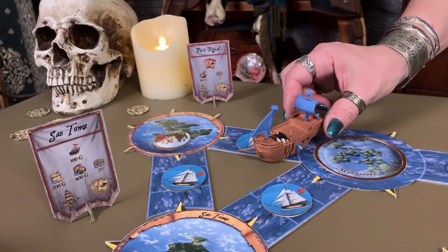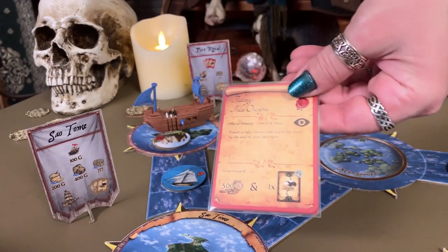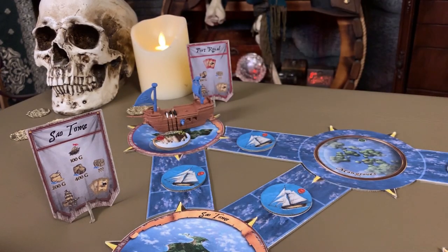Missions. When in Port Royal, perform this action to draw the top three mission cards. Keep your favorite and send the others to the bottom of the deck. Official missions go straight to your player mat for all to see — you're far too transparent, mate. But if it's unofficial, it hides in your hand. You'll know these by the closed eye icon. Honor systems, scallywags! When you complete a mission, reveal it. Prove it. Then tuck it away in your sea chest to save the glory points for later.